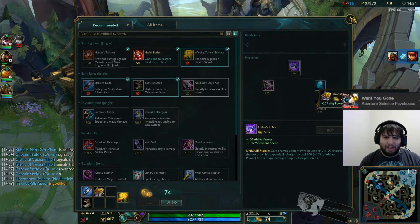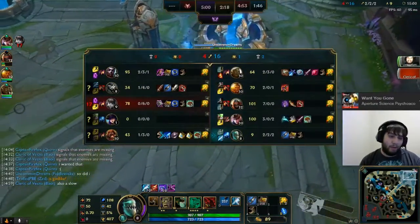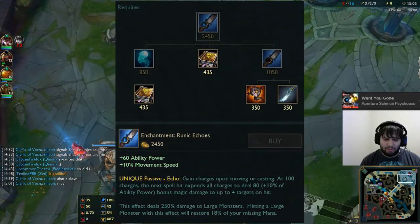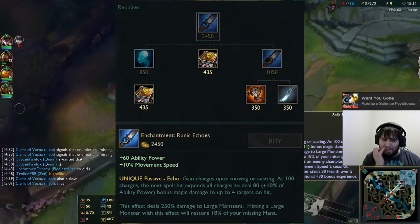Hey everyone, can opener dude here. As you watch me fail on fiddlesticks, I wanted to give everyone a rundown on what I've learned about the new jungle enchantment runic echoes. As you can see on the screen, it builds out of an aether wisp, an amp tome, and the jungle item of your choice, costing 2450 to build from scratch.